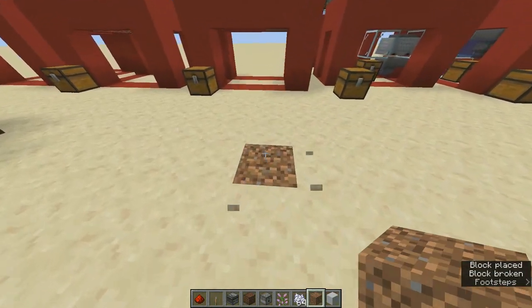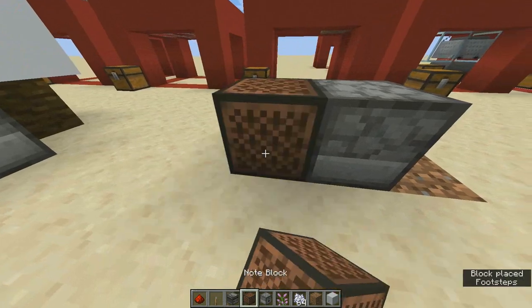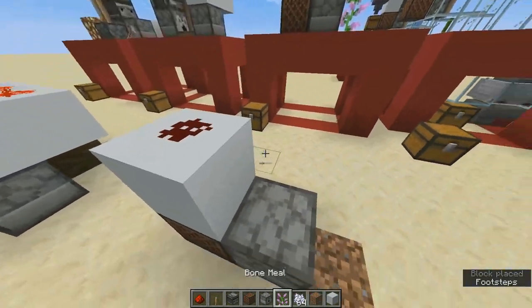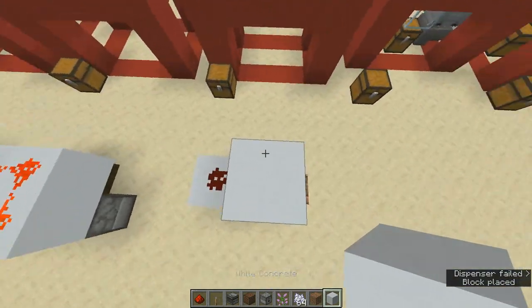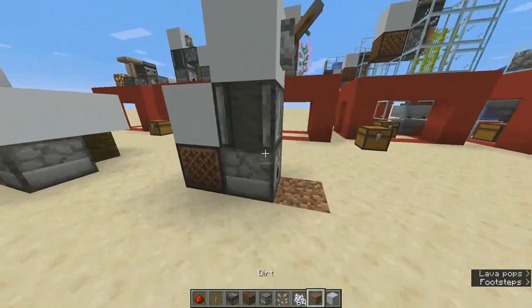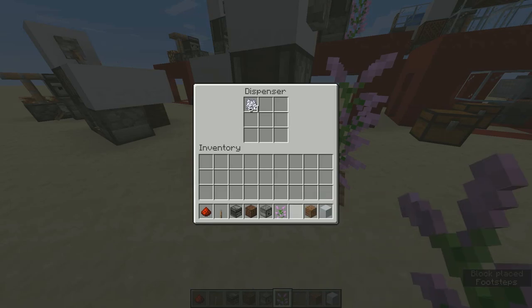To build this, put dirt here, then a dispenser and a noteblock behind it, a block here, a redstone dust like that, an observer facing downwards, a block on top of the observer, and a lever. Then put your lilac on the dirt and bone meal in the dispenser. Flick the lever twice and it's ready to go.